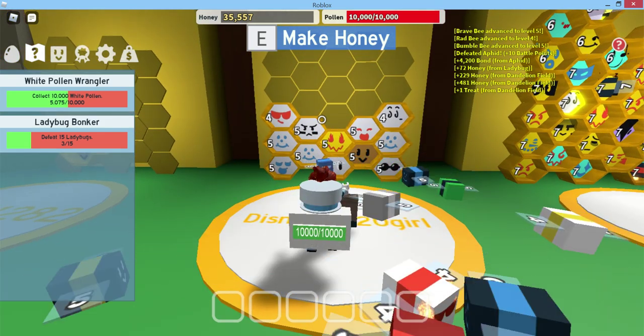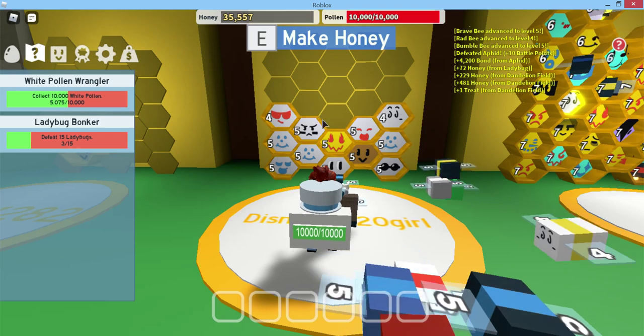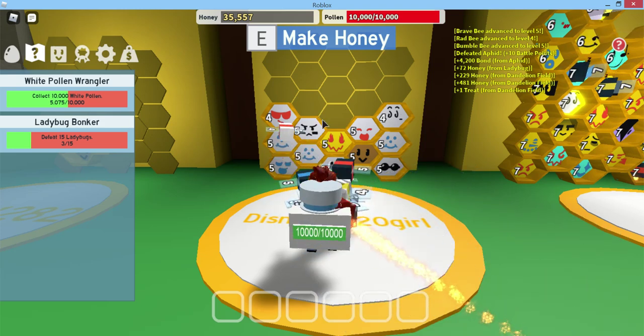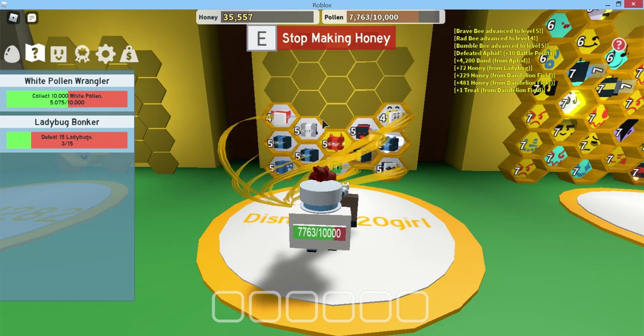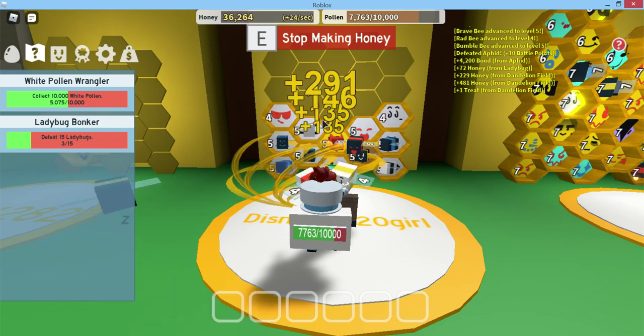If you're playing this on the computer, like me, you have to press E to make honey. All of your bees will gather around you, and then it will start spinning, like this.